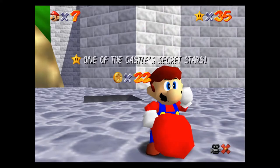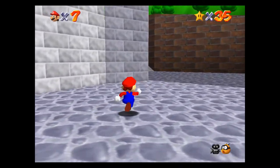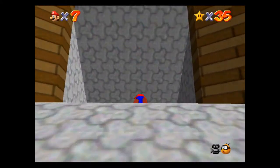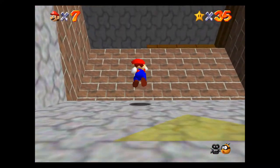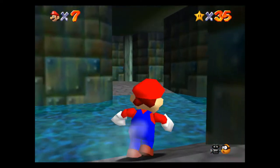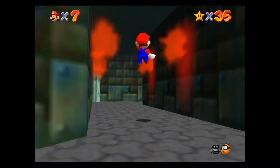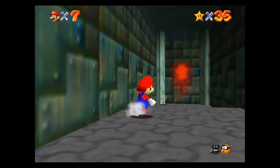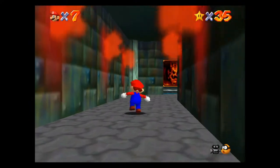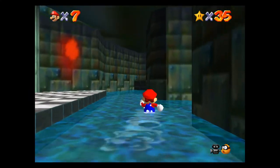That should teleport us back to the moat area. One of the castle's secret stars — save, save, save. All right, so I wonder if we can go back now. I can't remember exactly when we can go back and grab the bunny the second time. It could be now, or it could be that we have to complete some more levels — I honestly can't remember. Where is the bunny? I do not see him, so we must have to wait a bit. He's gone for now, so we'll have to go complete some levels probably.